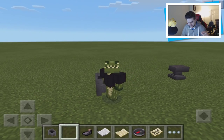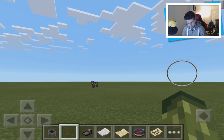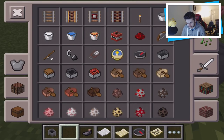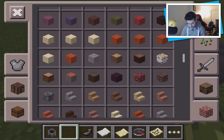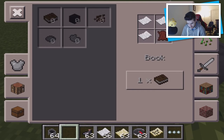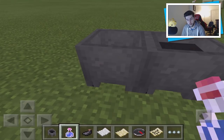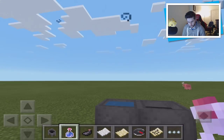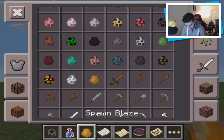You can also place potions in the cauldron, which a lot of people think is a great addition. Grab any type of potion — for example, a Potion of Water Breathing — tap it on the cauldron, and you can fill it up with the potion.